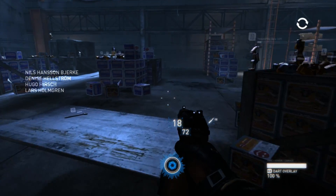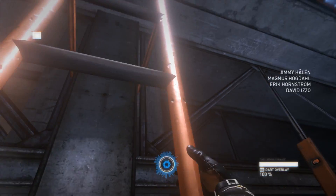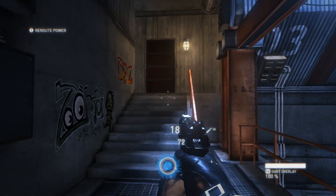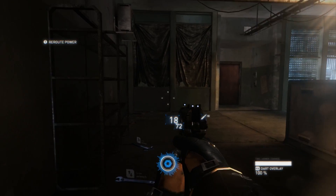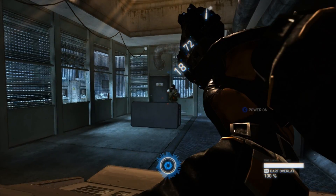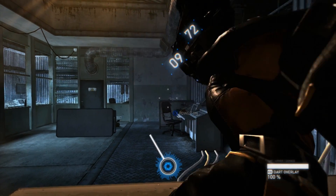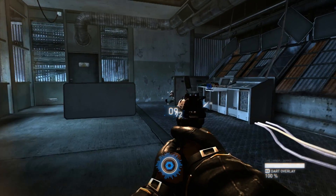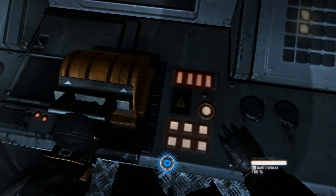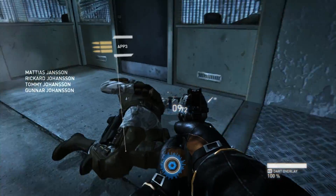In this next area we have to get to the ladder on the other side of the room that leads to a control room above. We will find some guys that are prepared to eat our bullets. We will take cover and lean forward to shoot them up. After they are finished we just get to the switch and unleash our special powers by holding the X button. Now the door downstairs has opened and more guys will come in, but I'm ready for anything.